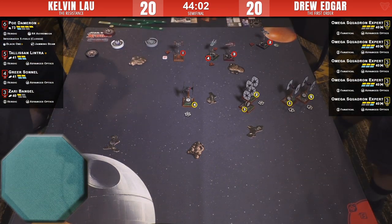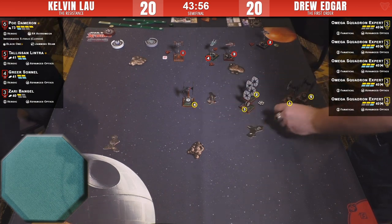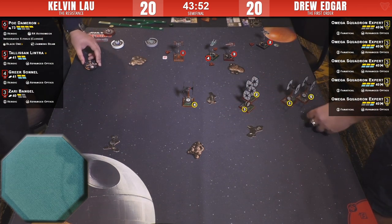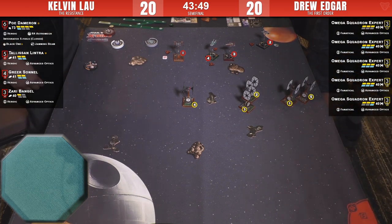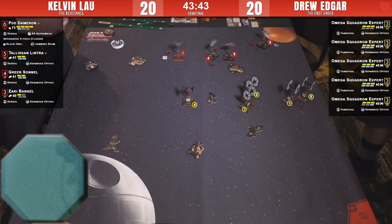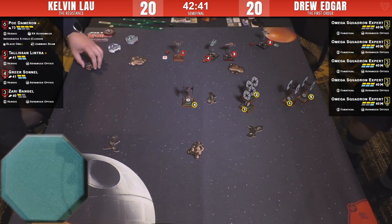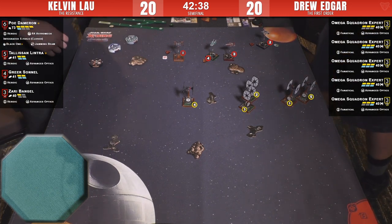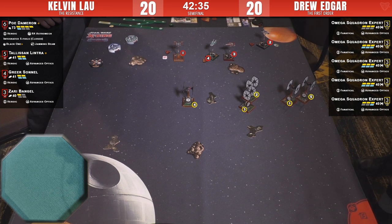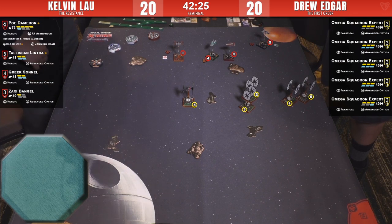Poe is still weirdly healthy. Despite the K-turn not getting Poe any damage, it has him in a nice position — ships flying away from him. He can do a straight, focus, target lock, shoot somebody with his big three dice. Kelvin seems at a disadvantage, but point-wise he's actually not. What is number four doing — going for the sloop? Drew so far has shown no sign of using sloops.